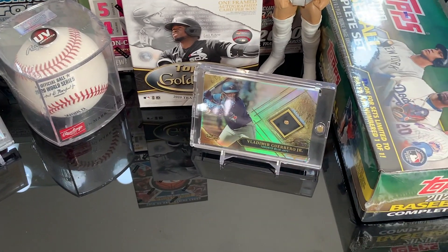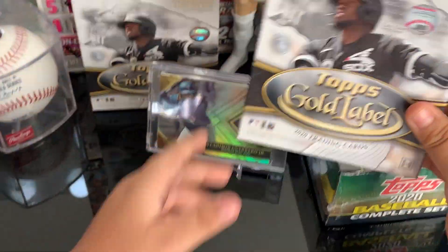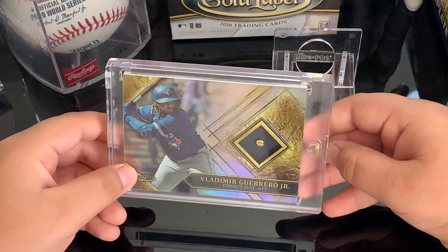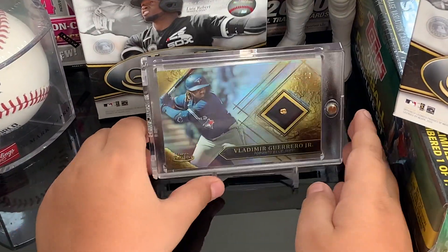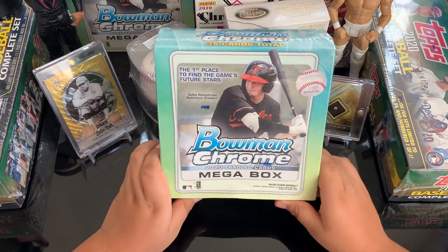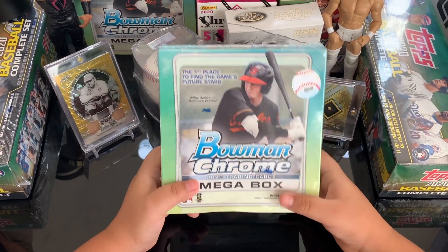We opened a card — guys, we got Topps Gold Label and we got Romero Jr., and that's real gold right there. Awesome. So yeah, Bowman Chrome — we can go watch the first game of the World Series, and I really hope the Dodgers are going to win.